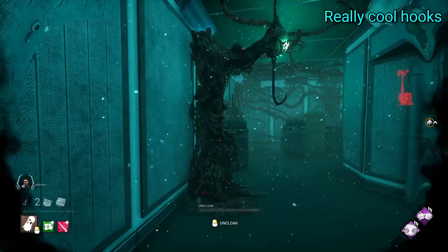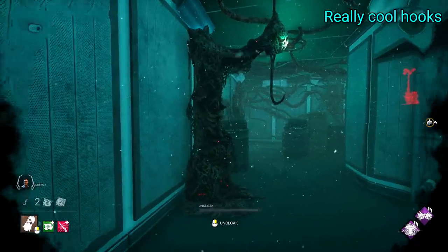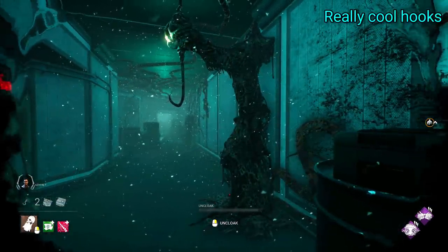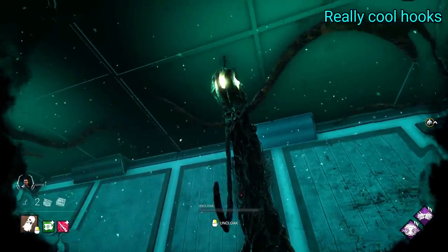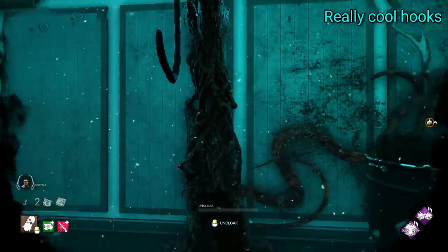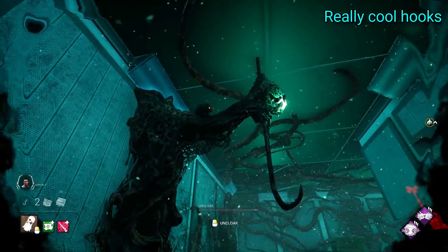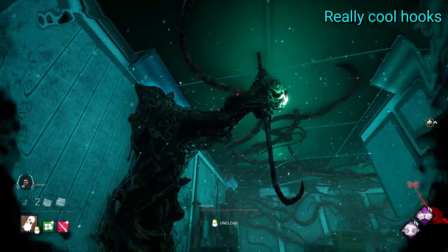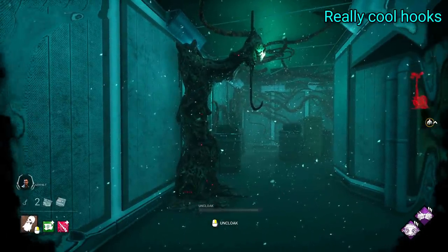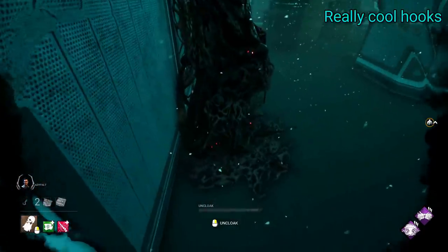Finally, we have Hawkins National Laboratory. Again, this is a setting where a hook doesn't exactly feel like it belongs, but they made this hook really fit in with the theme and generally blend with the map. This hook is made mostly up of the gross Upside Down stuff, with all these vines and organic webby things covering it — there's this gross build-up of Upside Down gunk and it blends so well. The best part of these hooks though is that they actually have rats that move about on them, scuttling around and investigating the survivor that may be hooked on them, generally just making the hook look creepy. I love that this hook has moving parts to it, and it's a cool reference to the whole rat infestation plot of Stranger Things. This dynamic element really makes this hook stand out, so I'm putting it in first place.